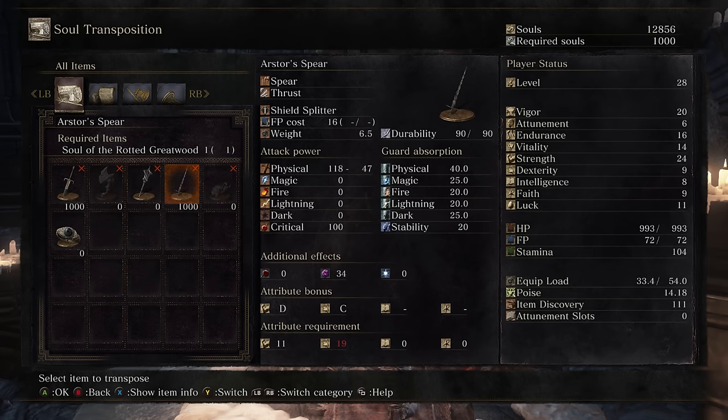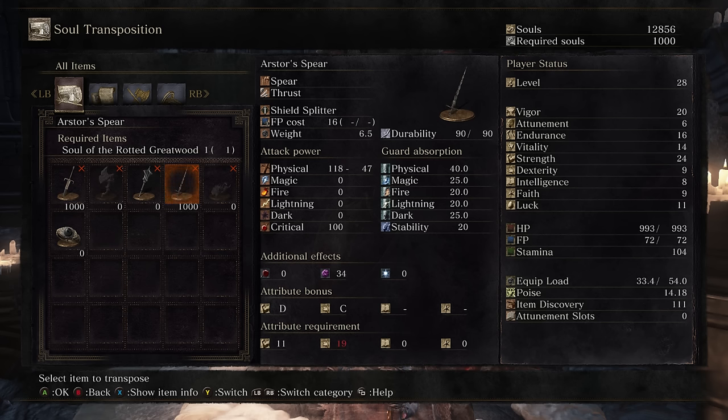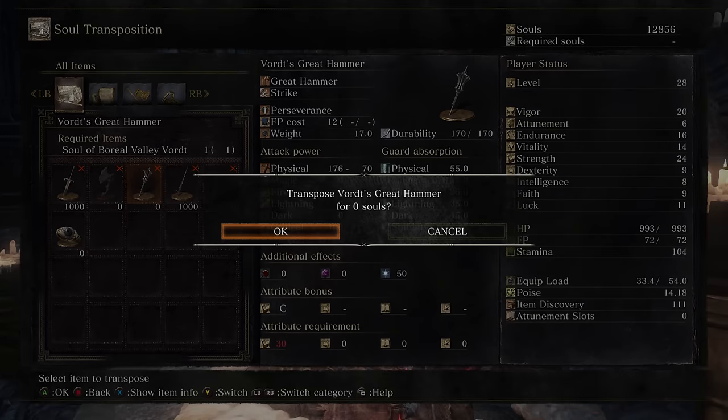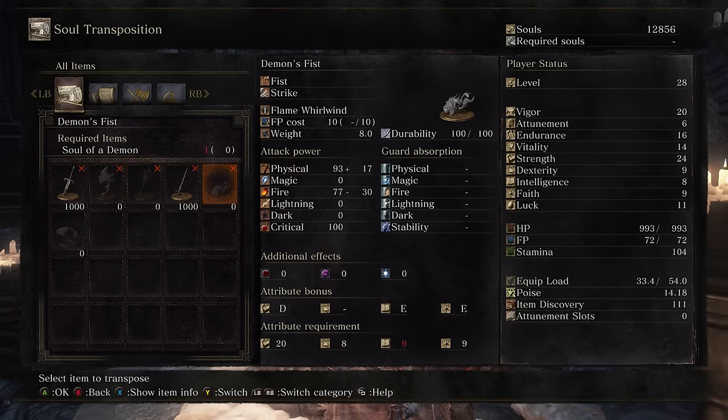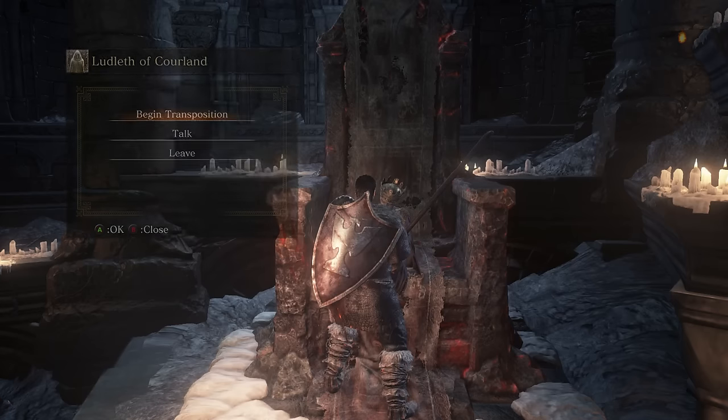Both of them have kind of a Dex orientation. The Arstor Spear is a very good choice if you're doing a Dex build — in addition to being able to split shields and having some poison damage on it, defeating enemies restores your HP in a pretty significant amount. In a similar manner to how I'm regaining health via the Butcher's Knife, the Arstor Spear does a very similar thing for Dex builds, making it a great option. Being a Strength build, we're going to pick up the Great Hammer. You won't actually run into the demon that drops that soul until a bit later.